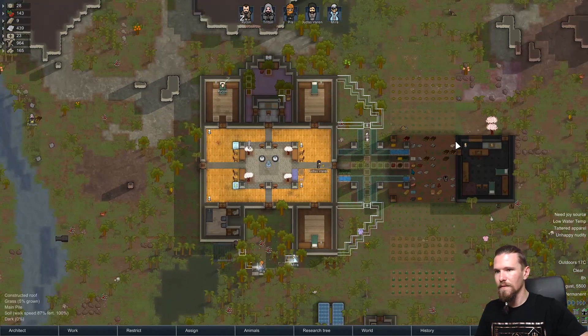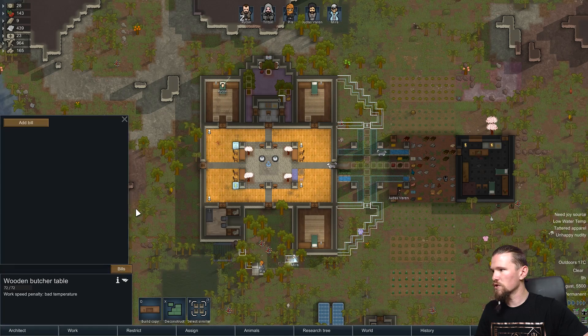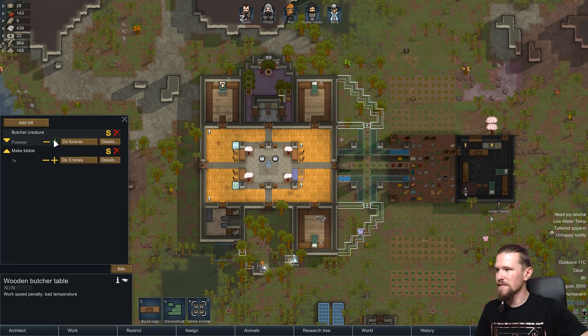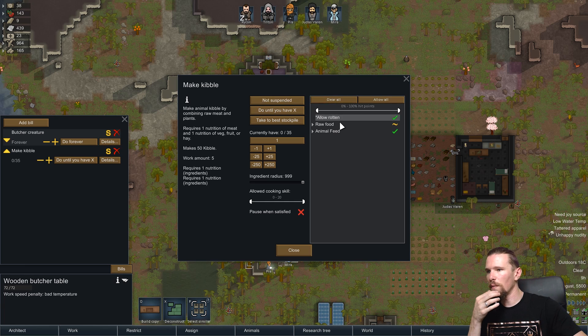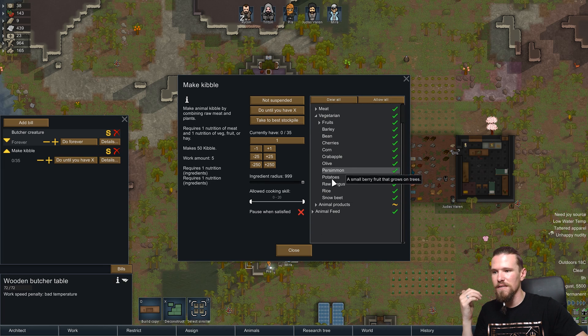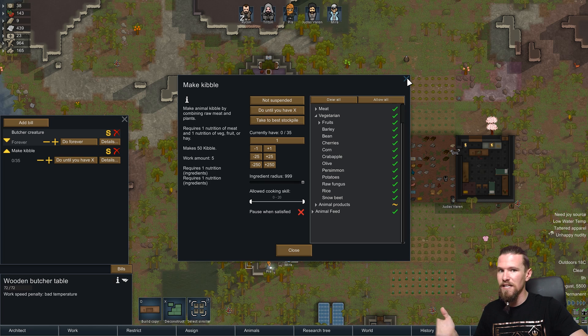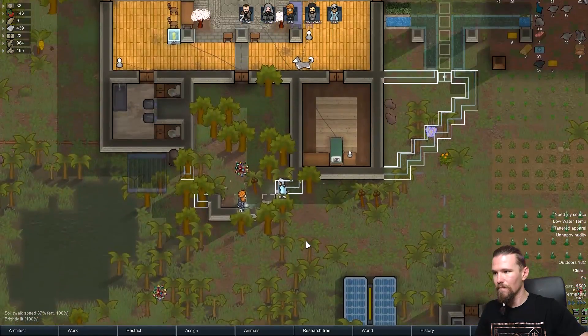Let's remove those bills and go ahead - is butcher creature being done? No, so let's go ahead and set butcher creature forever. It's also probably worth making some kibble - let's say do until we have 35. In terms of what we want them to make it out of, I'm fine with any meat, or anything vegetarian as well. I'm not looking at planting a huge amount of hay, although it could be worthwhile if we want to try domestication to get a decent amount planted eventually.